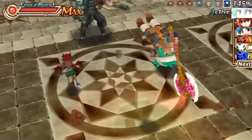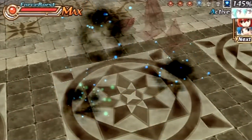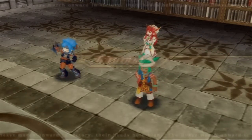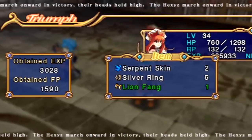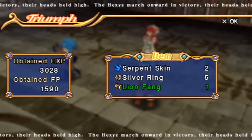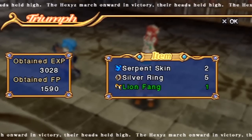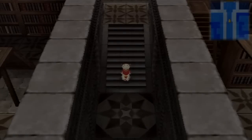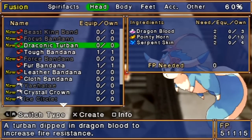Victory is ours! Luck always favors the righteous. This power... how interesting. Okay, got the Lion Fang from the Rahkshay there, as well as the Serpent Skins. We'll want to use those for some crafting there. As a matter of fact, I think I can craft something right now — let's check it out. Yes, the Draconic Turban, now that we have the Serpent Skins and the Dragon Blood.